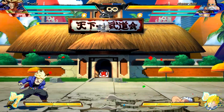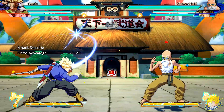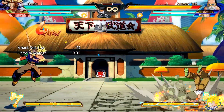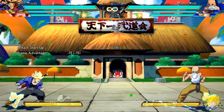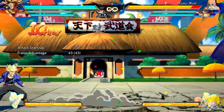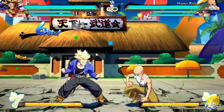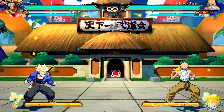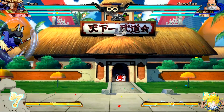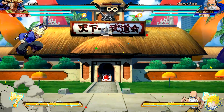Future Trunks' crouching medium has increased distance moved during the attack. Shining Slash — the ground version comes out faster. The medium version has adjusted distance in the mid-air version. Masenko can now super dash during the later part of the attack. His Cyclone Jump medium version has adjusted distance and trajectory. Cyclone Buster has been changed to allow easier combos.